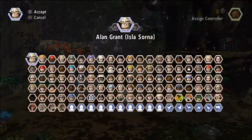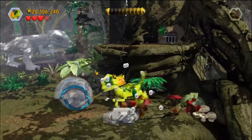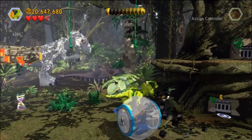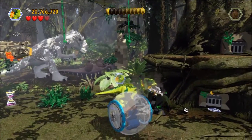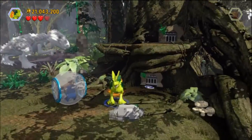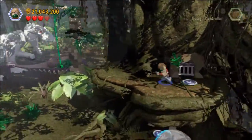Then we're going to head back on up so we can change into our Dilophosaurus, because there is a black glowing rock over here. Once you use your spit, it does take quite a while, even with the video sped up, but you'll get minikit number five for your efforts.